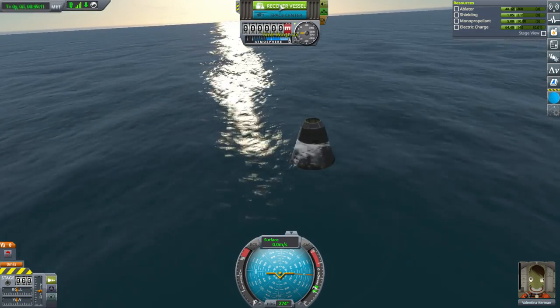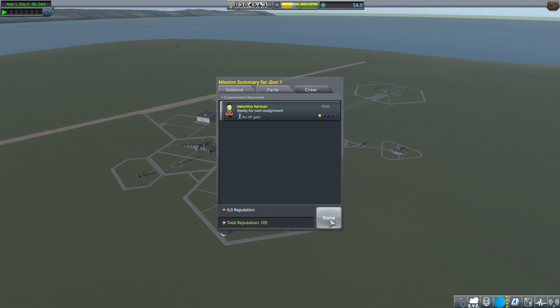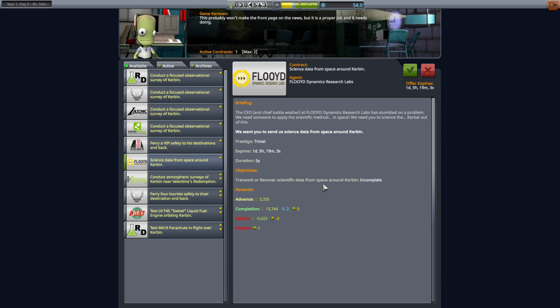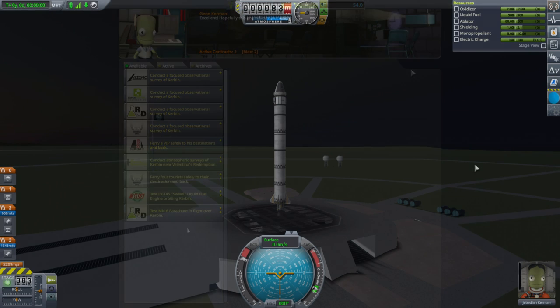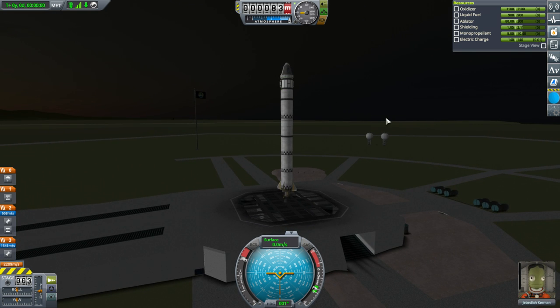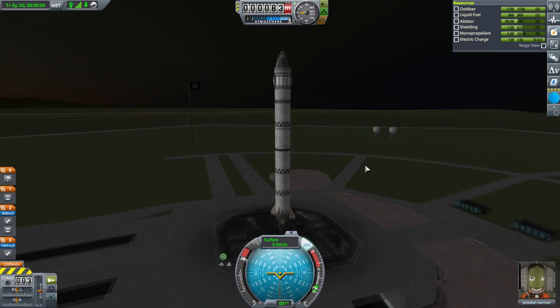Recover vessel. We haven't done Science Junior high over Kerbin — we only did that low over Kerbin. So we can do that. We've basically got a repeat of the previous mission, except this time we're going to do the Science Junior at high altitude over Kerbin and the goo containers in the atmosphere.